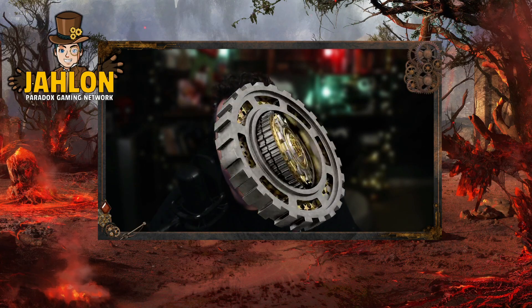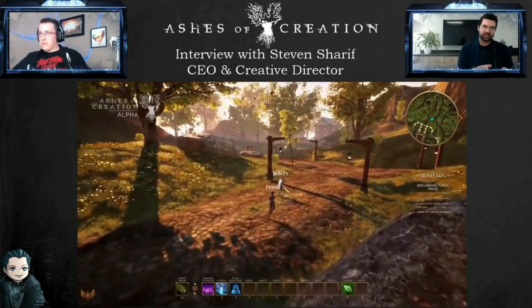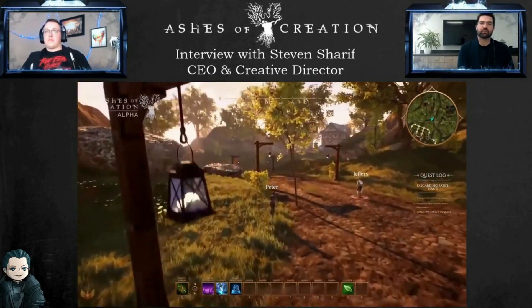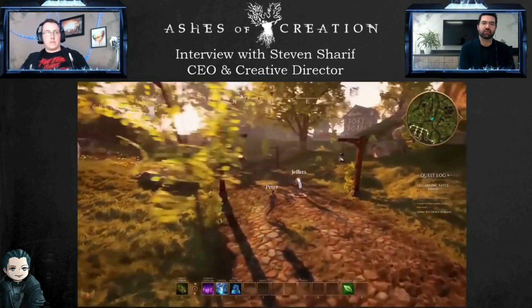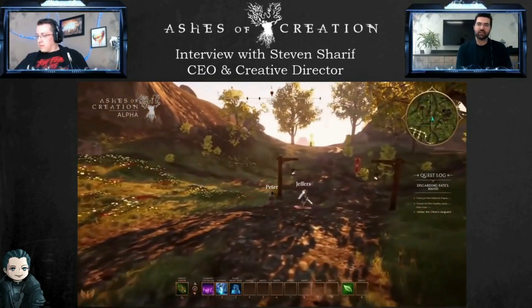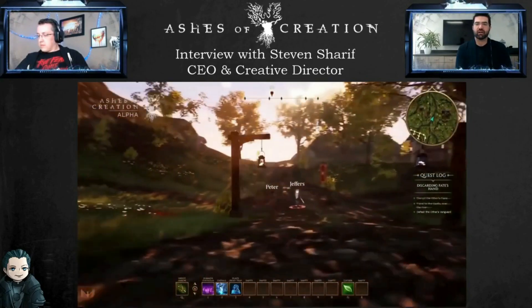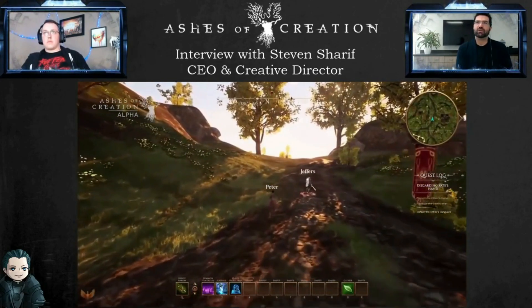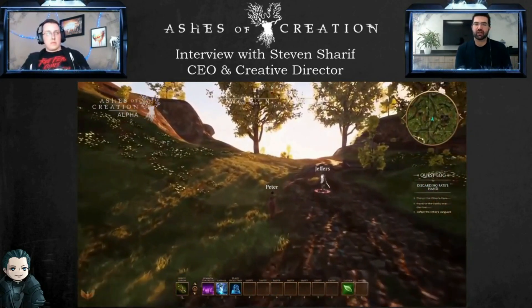Before we start, we have to have definitions of action and tab, and we're not going to argue about what those are. We're going to flash back to 2019 and listen to what Steven says action and tab are for Ashes of Creation. A tab-targeted ability is something that you must have a target for — in order to utilize the skill, you must have a target. An action-oriented skill is anything that can be utilized through placement of the player, whether that be placement on a reticle, placement on a ground template, or directional placement. Those are skill-based action skills.